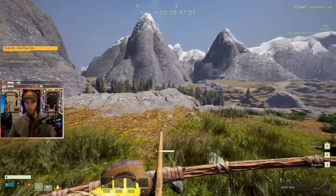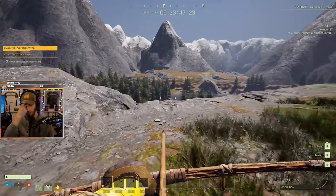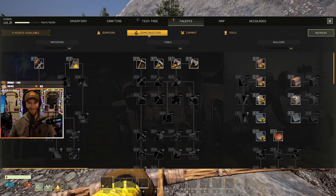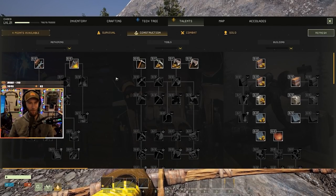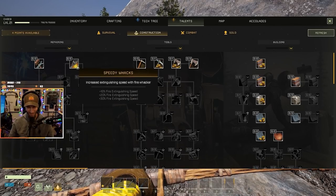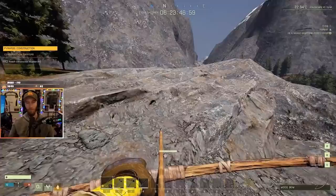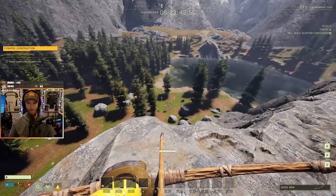Okay, this way is gonna work well as far as I can see. Can you do me a favor — go into Talents, then go into Construction. On the left side, what is the one on the right side under Repairing? 'Speedy Wax' — is it like wax that melts really fast? Yeah, it's Icarus-themed.